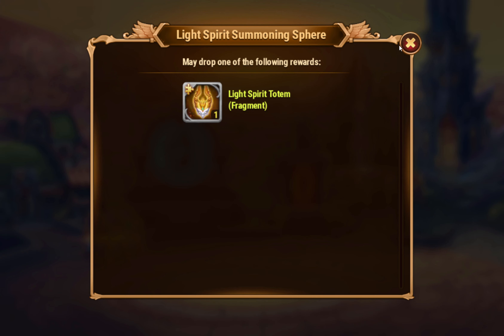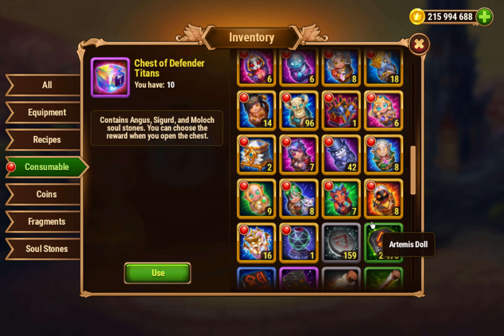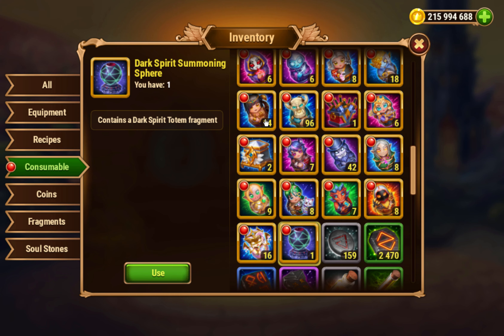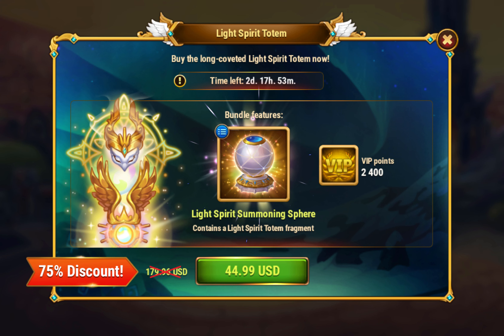This just gets you totem fragments, like I got the one from two weeks ago for the Dark Spirit fragments. It's $45, which might seem like a lot, but if you understand the price of a totem — it's probably about $180 — totem fragments are worth 200,000 emeralds.